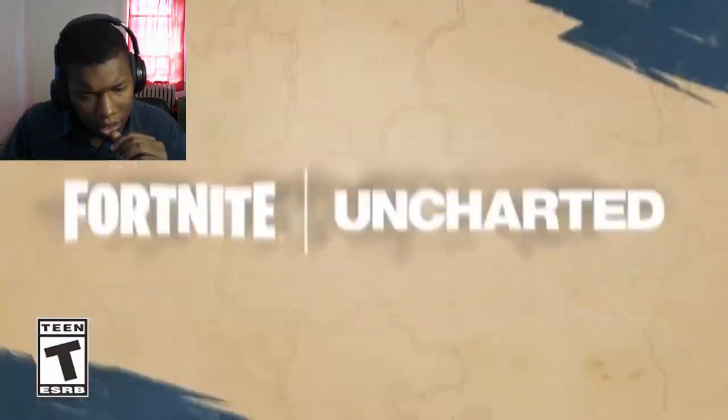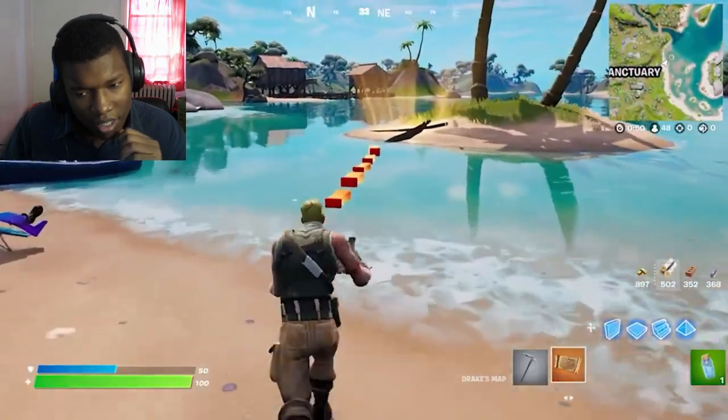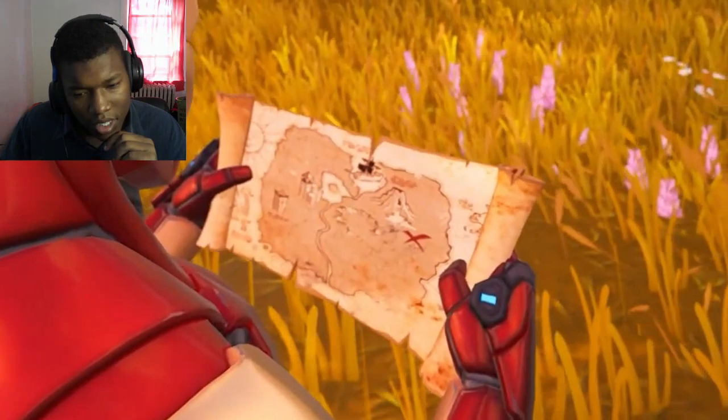Something else Epic put way too much time into is the Uncharted collab. If you watched the movie, you know the treasure map was based on the same one they steal. But in Fortnite, they replaced the real world with a Chapter 3 island so it fit a little better.